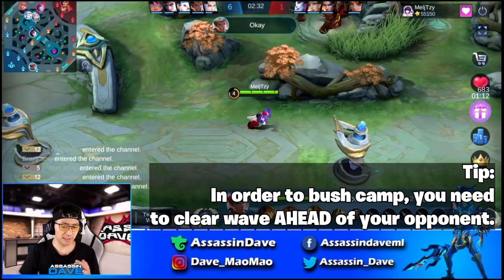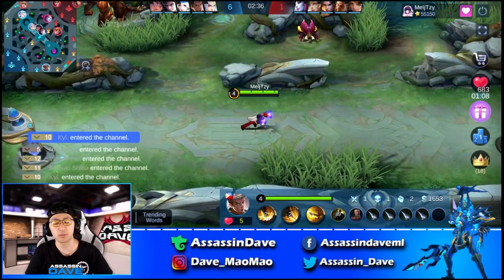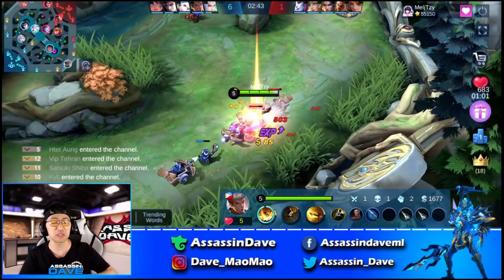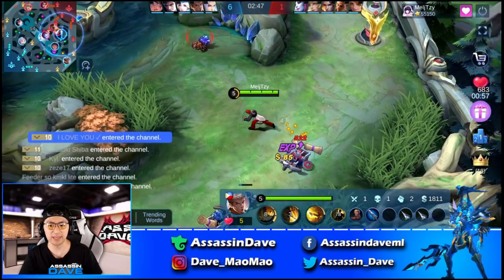Number one quality for bush campers: you have the wave clear priority. If you can clear wave ahead of your opponent, then you can move to a nearby bush or rotate towards the mid lane or another side of the map if you choose to. Over here, finally, you see Chow coming to the bottom lane to clear the wave.